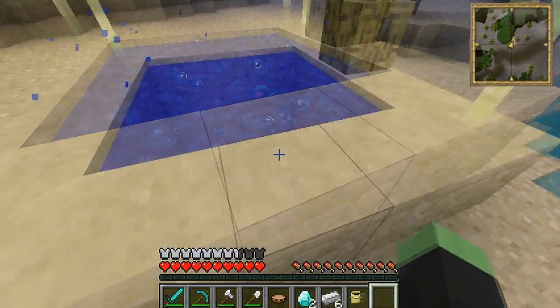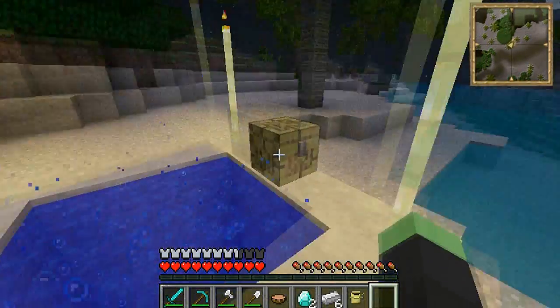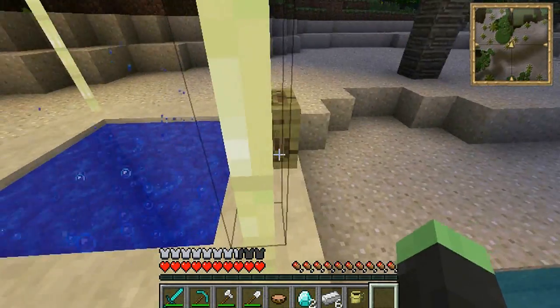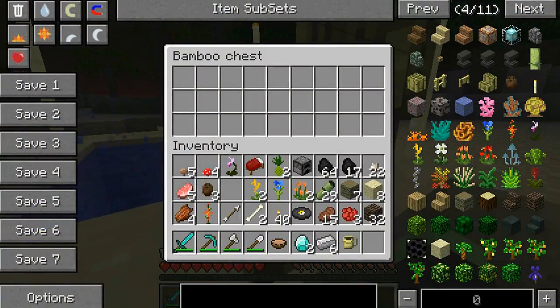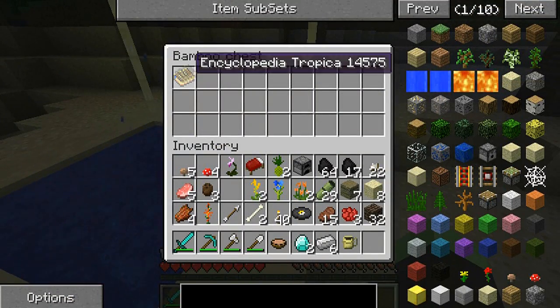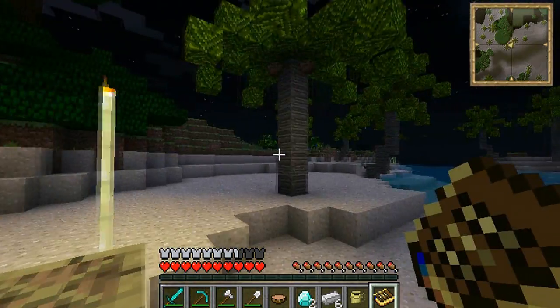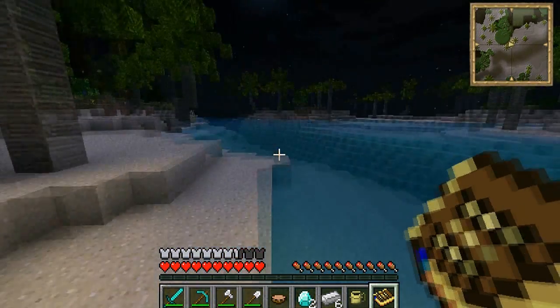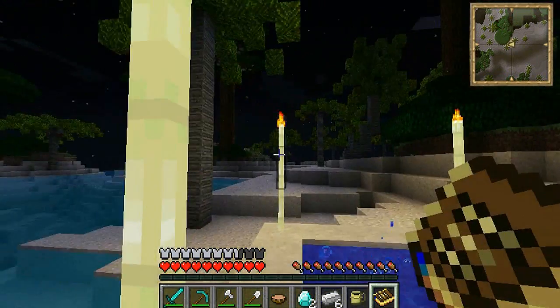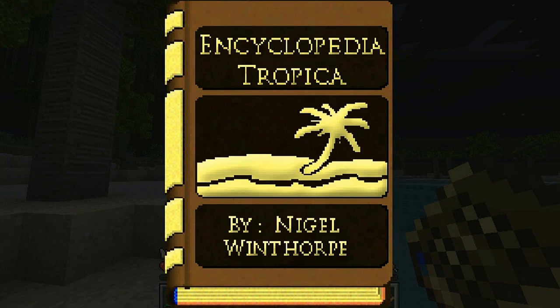This mod is going to be amazing. Let's have a look at the portal we came out of — it's bubbling away, like a little hot tub with four really long torches. There's a chest here — let's have a look. In the chest should be an encyclopedia tropica. We'll take that — when you spawn into the tropical world there's a chest here with an encyclopedia so you can know whatever you want about the world. It's night time so I have to be careful about creepy crawlies in this world.